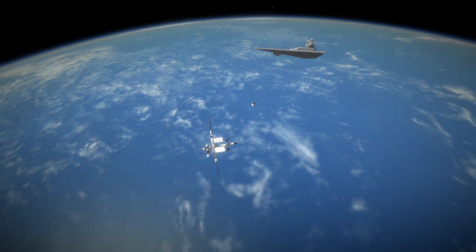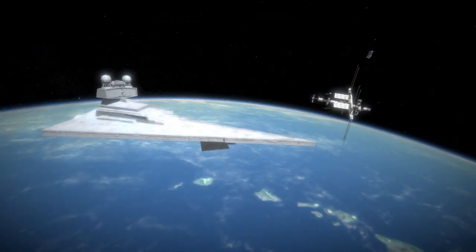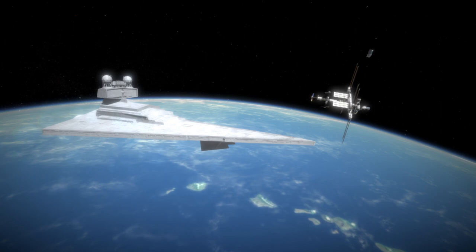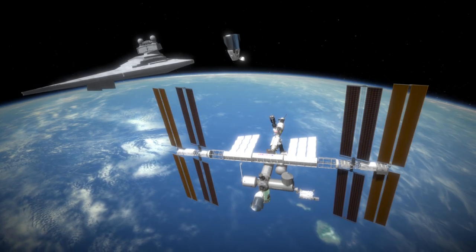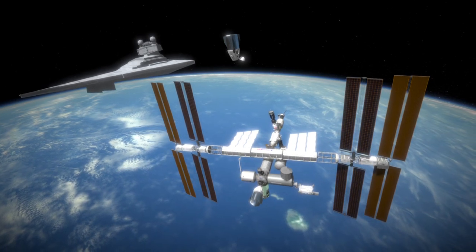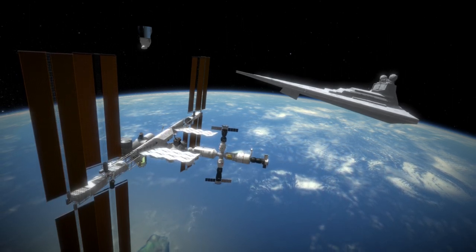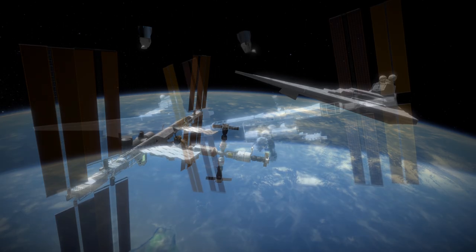I like how the Dragon 2 sort of looks like a little projectile being shot by the Star Destroyer at the station — that's interesting. The Star Destroyer does have a mild reaction control system. It also has RCS thrusters carrying MMH and NTO as well. One flaw though: it didn't have enough electric charge — I need to fix that.